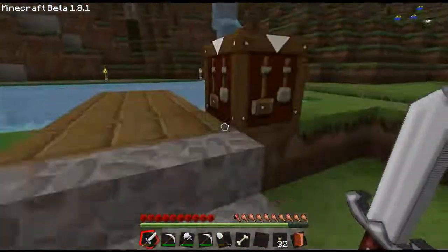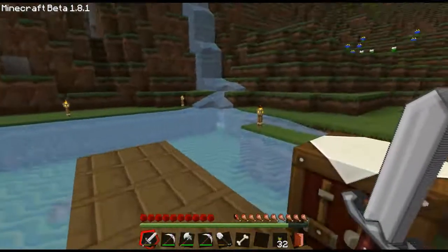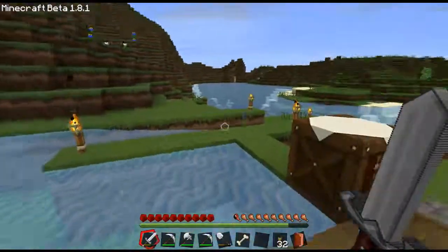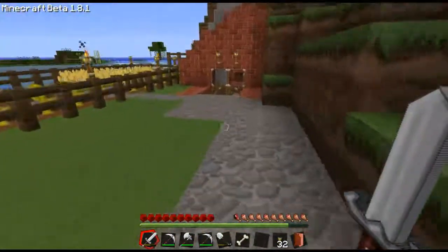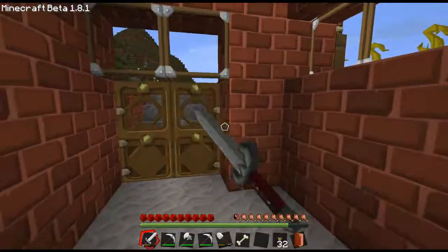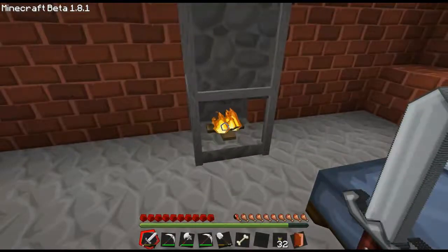Got this little area up here — this is my little fishing pond. It's also got a boat, so if I want to go out I can just hop in and ride all the way down — kind of like a little water slide.